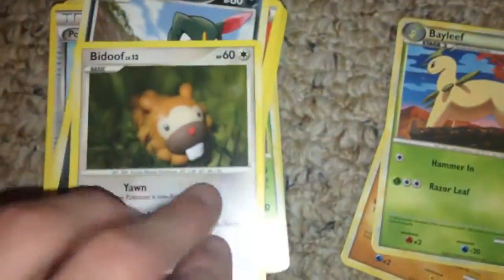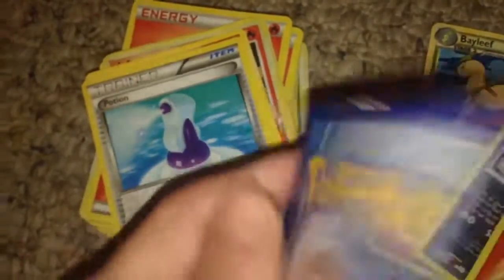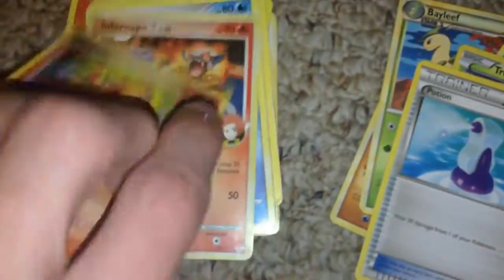We got Bidoof. We have a Sneasel. We have another Fire Energy. We have a rare like Trico, but it feels bent at the top — looks damaged, but it looks rare. We got another Persian. We got Magmar, feels new. We got Infernape — woo!